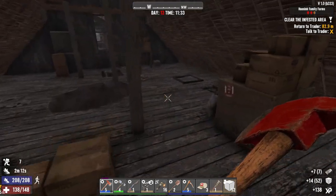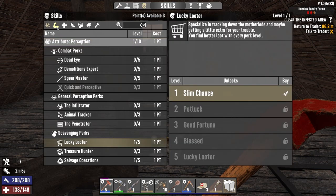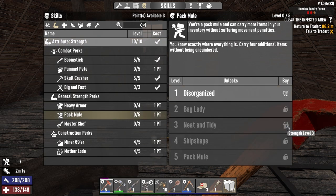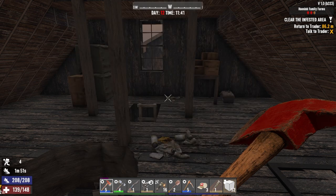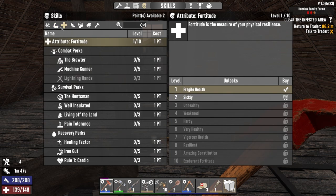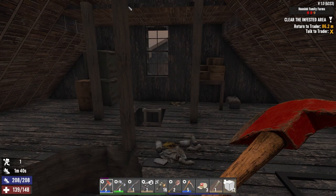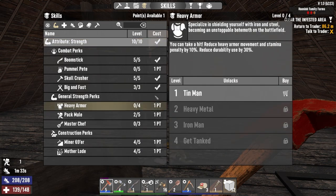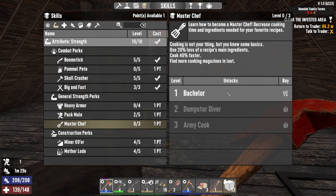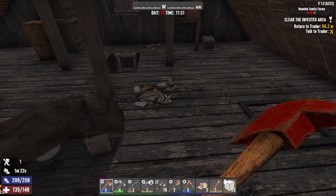Oh my god, seven steel. I've got skill points I need to spend. Do we go lucky looter, do I go pack mule — is that a waste? I might go one more in pack mule and see what that does. That opens up a lot. Two in pack mule, that's helping. Then heavy armor, master chef — actually no, I said parkour. Let's just go one in parkour so we can jump a little bit more and run a bit faster.